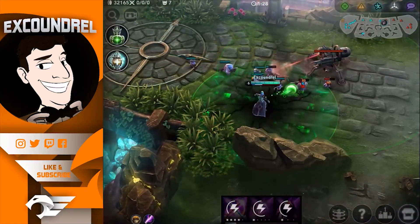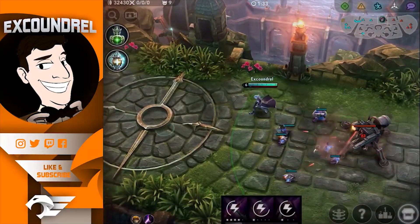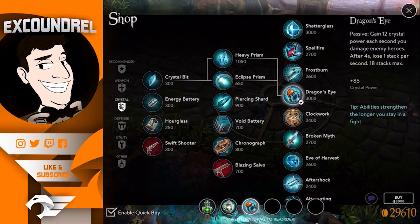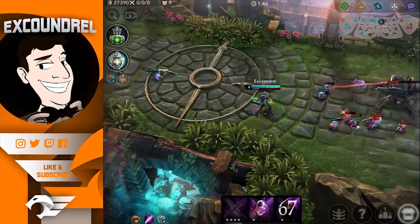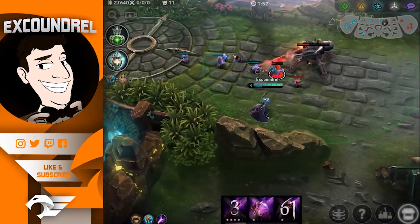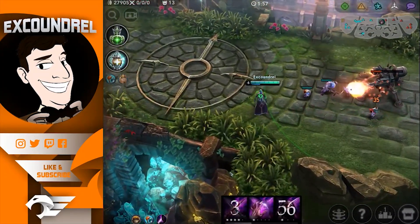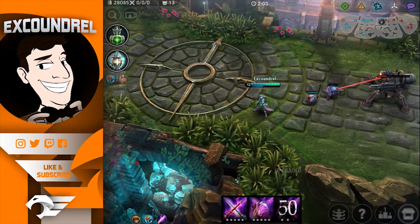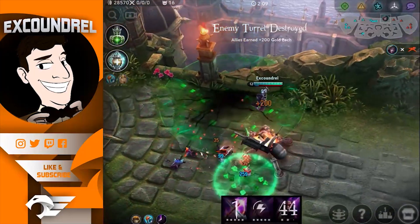The next power spike is at level 6 where he gets access to his ultimate, meaning that he can control the pace of teamfights and skirmishes, makes him good in siege scenarios, and can also disengage very heavily. It opens up a lot of utility for Samuel. Now for item spikes, Samuel spikes with a couple of items but the examples I'm going to give are Dragon's Eye and Clockwork. The Dragon's Eye spike, which is often Samuel's first item, allows him to really make use of his kit to the absolute fullest potential. Samuel's kit is a sustain heavy kiting kit which makes him very good at using Dragon's Eye and building stacks with it.